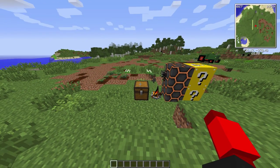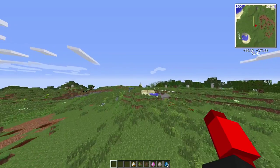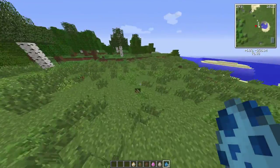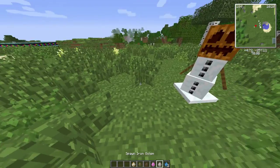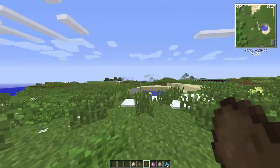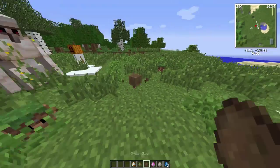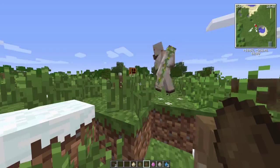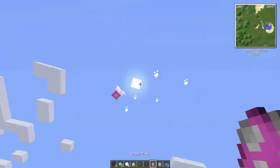There are also a few different mobs you can spawn. You can spawn in snow golems and iron golems straight away. There are also these Blockling things - they like to spawn in plain areas naturally. Then you've also got Globs, which are like brown slimes.